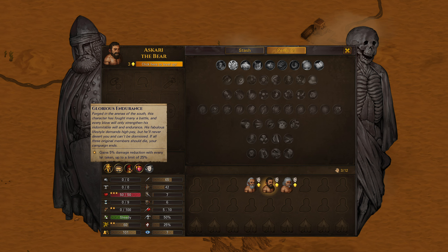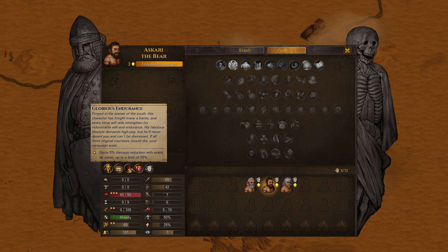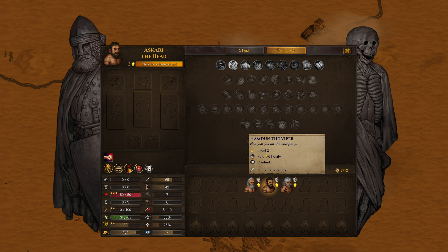The next one is Glorious Endurance — gains 5 damage reduction every hit taken, up to a limit of 25. I did not notice this one either. I wasn't looking for it because the icons that would pop up didn't clearly indicate he was getting that effect. Usually there's an icon that tells you the status effect going on, but it didn't do that for this guy. So to know exactly where he's at, I assume you'd have to click in and hover over this. But nonetheless, this is still an amazing perk.